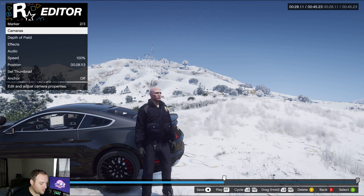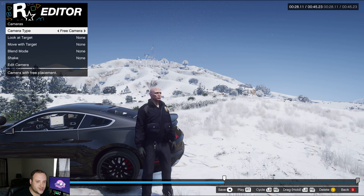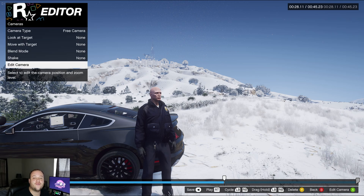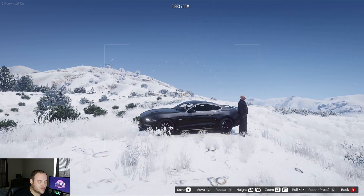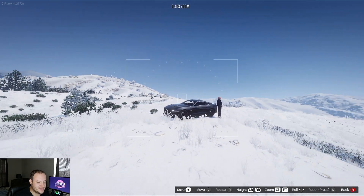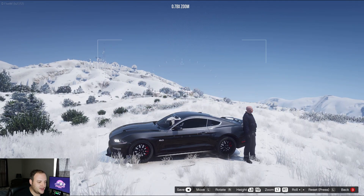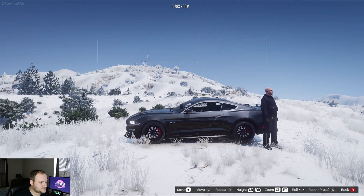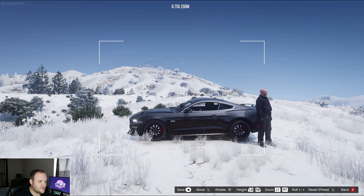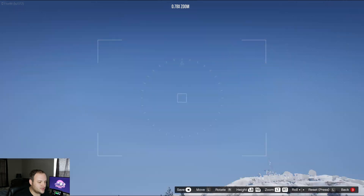Then we're going to press A to add a marker, go into cameras, and change the camera type from game camera to free camera. Then go down to Edit Camera. This lets you free-roam with the camera to an extent — you can zoom in and out, change the height of the camera, change the roll of the camera, and rotate and move it.